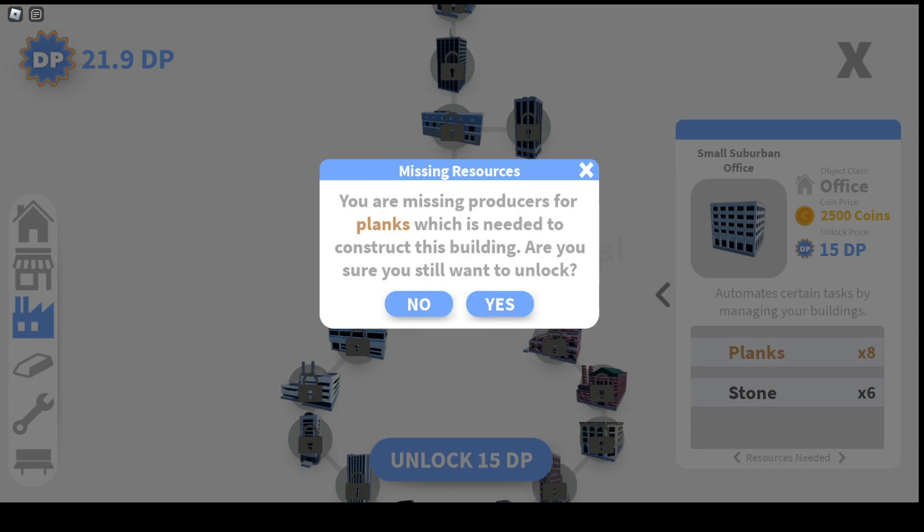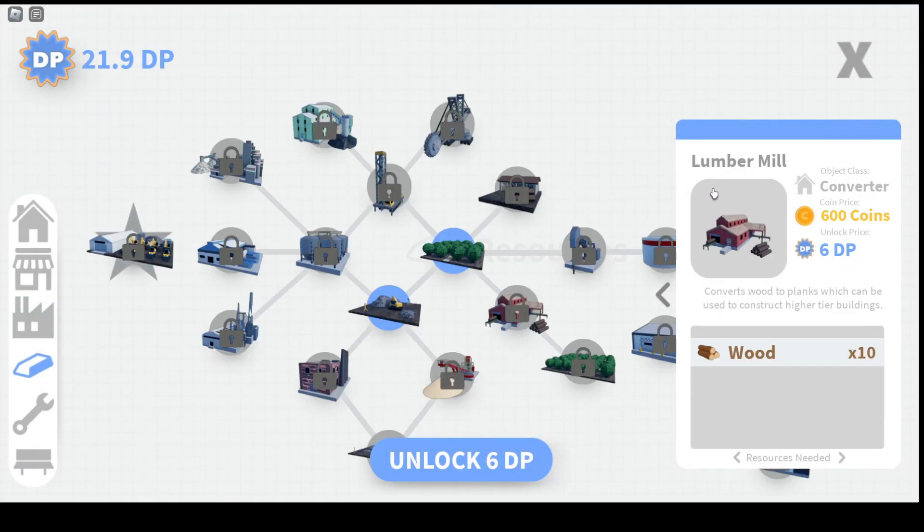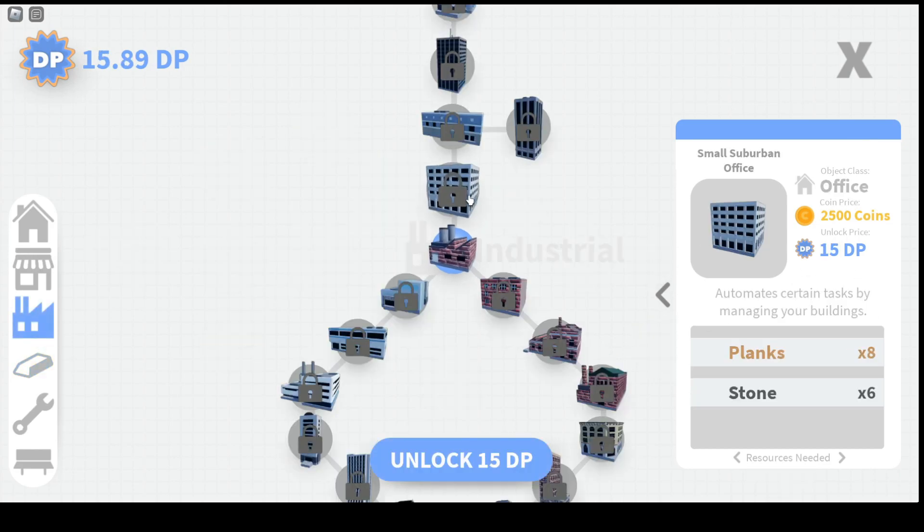Are you sure you still want to unlock? Oh, so we need planks. The producer of planks — okay, let's get it first. Is this it? Rumble Mill — convert wood to planks, which can be used to construct higher tier buildings. Yeah, we need this first, so let's unlock this. And then of course we need to unlock the Small Suburban Office to make the automated tasks.